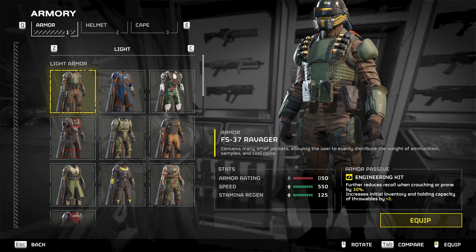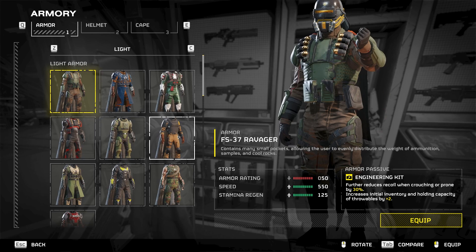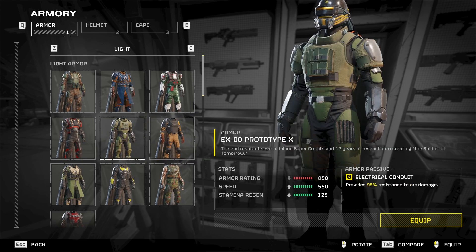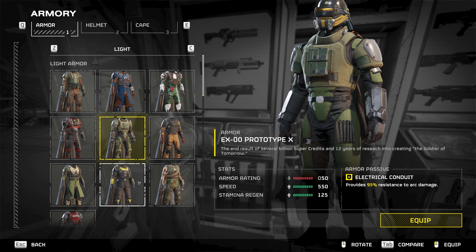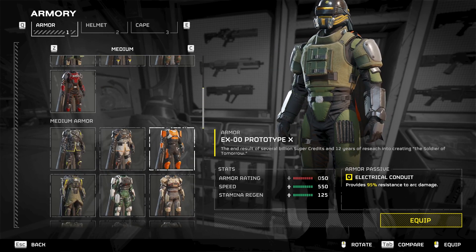Here we have eight extra grenade rounds and two extra magazines for your primary weapons. In the later half, I want to talk about a couple of passives that are a little bit interesting. Some of these armors only have one passive, and I want to go through how maybe a second passive should be added to these armors, starting with just the passives we currently have within the game.